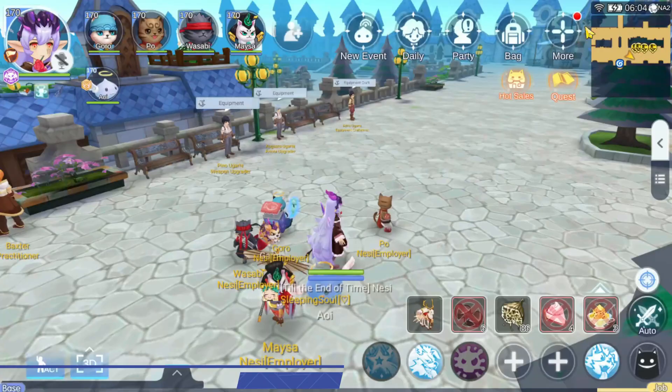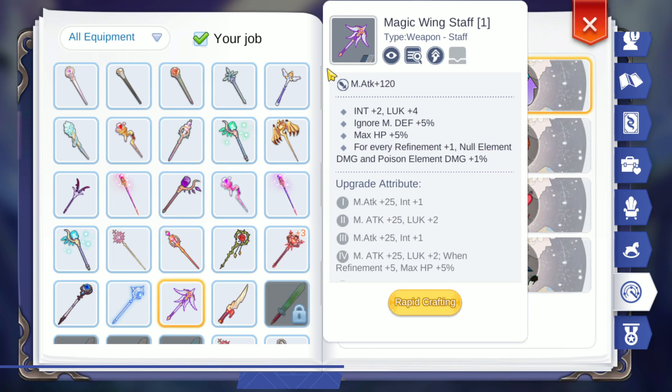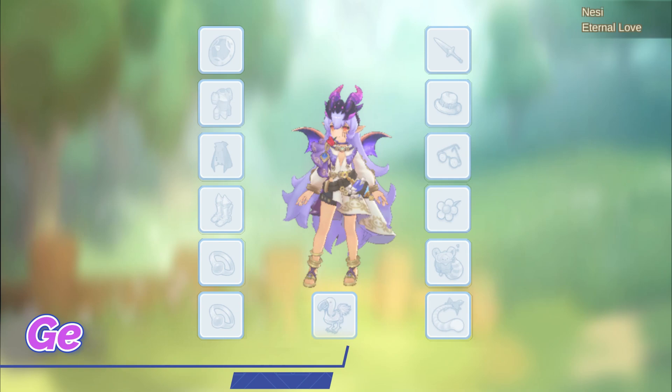To unlock crafting this weapon yourself, head over to Aldebaran and walk to the Equipment Craft NPC to craft one for the first time. After this, it will be in your handbook for crafting anywhere you want. Also, once you're ready to synth, you can walk to the purple-looking stove, the Magic Furnace, in cities such as Eclaz or Aldebaran.